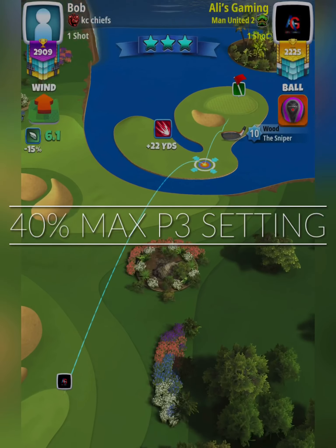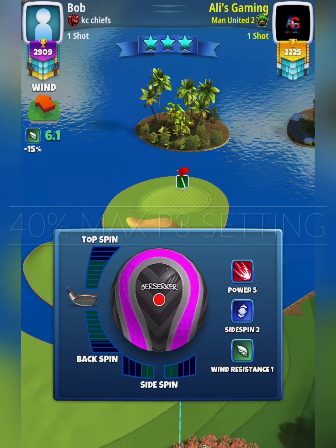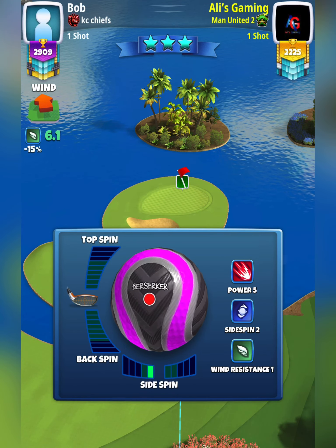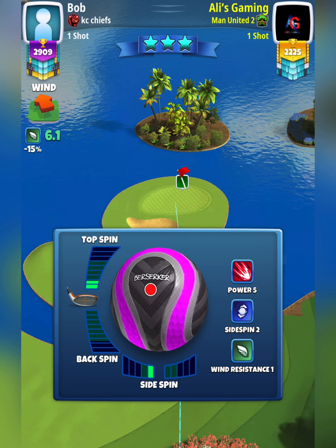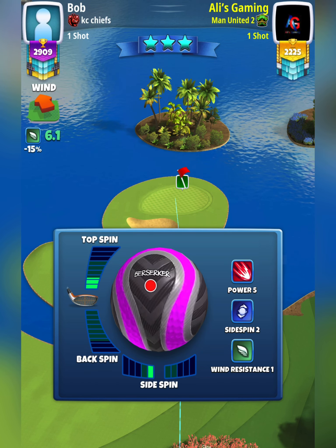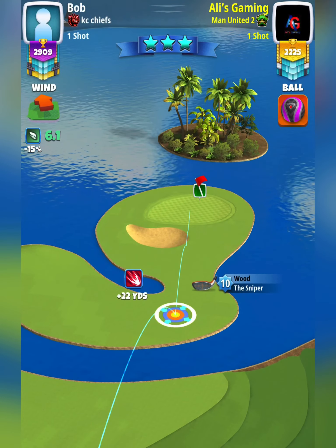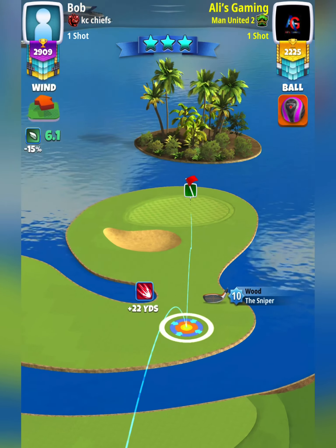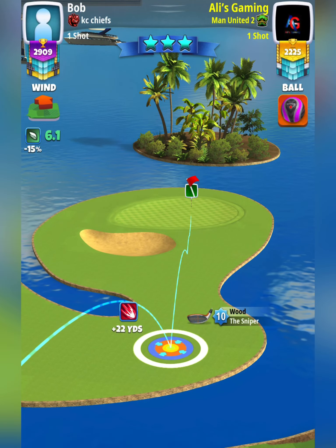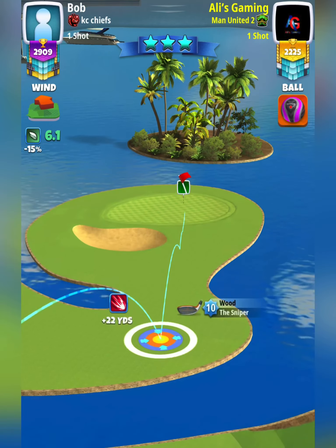For shot number two we're going to go with the Sniper: one left spin, two top spin. If you have a Sniper level eight or nine you can use a little bit more top spin, but other than that two top spin and one left spin should be perfect. We want the ball guide to be directly aiming at the pin, about three to four squares short.